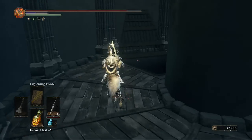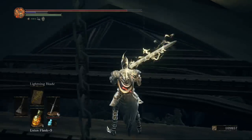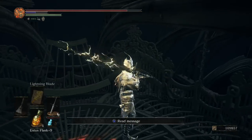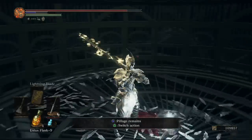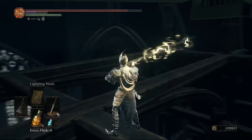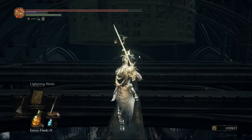Head into the top building and jump onto the beam here. The only option is to jump onto this massive bird cage. Pick up the miracle inside — Divine Pillars of Light — which is the miracle those fat enemies just used, very useful for faith builds. Below the cage at one end there's a blessed gem.